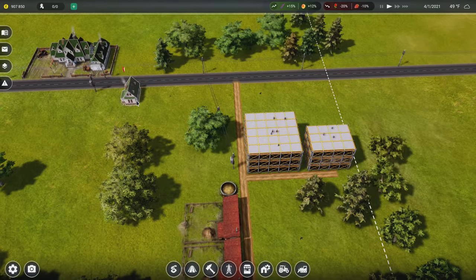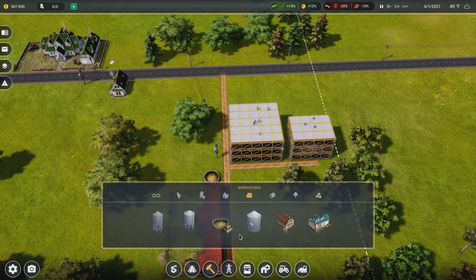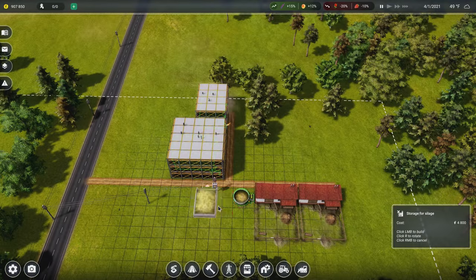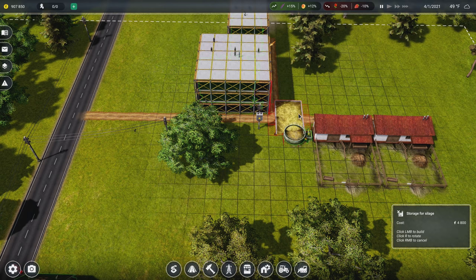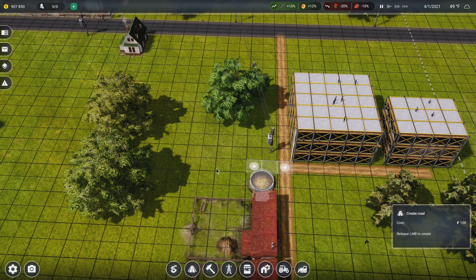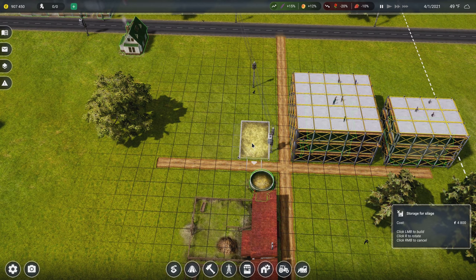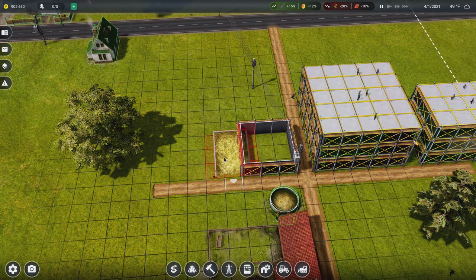I want to be able to make silage, so this is the storage for it. I think we'll go right next to this building, run the road straight, and put the silage storage here. The game adjusts the placement nicely. I'll start with just one for now but I might need more once I start getting more cows and move into goats and things like that.